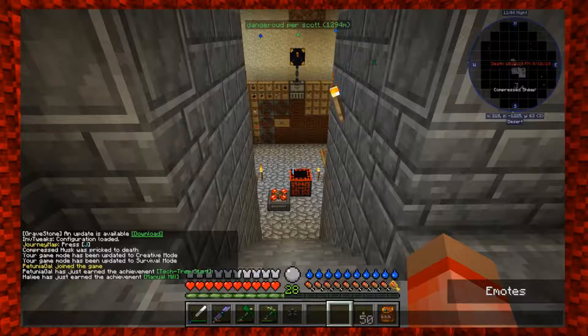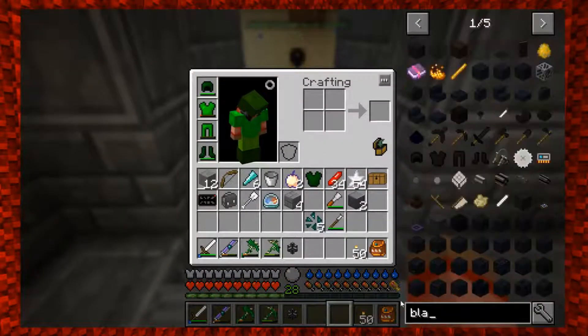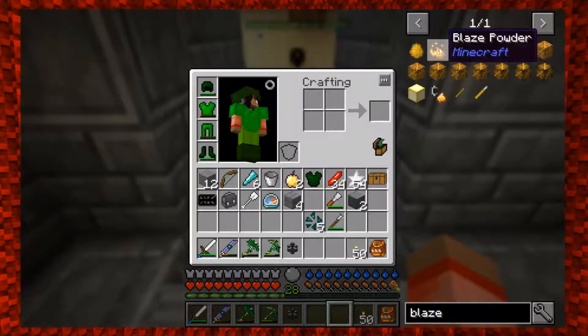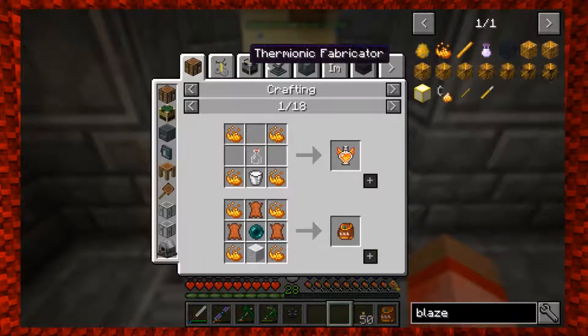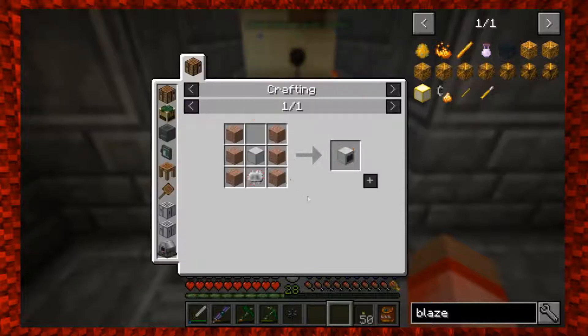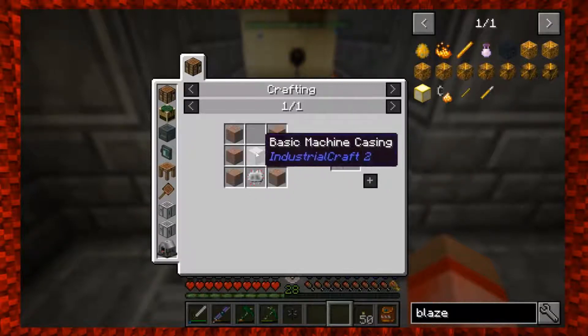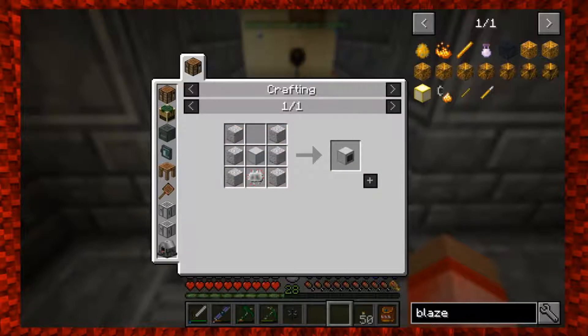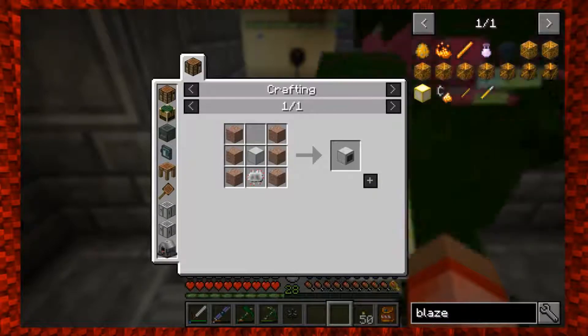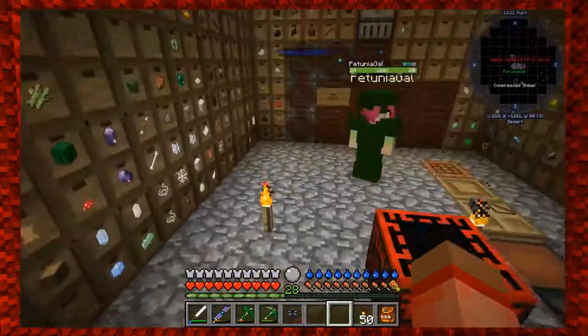We can make the regulator for the farm which is working now with the heating elements, so that's fine. The smeltery does double ore but it has to be an actual ore, and there aren't any in this pack. We're getting materials fine though. Another comment - we had fun trying to get blaze rods, but apparently we could have made a compressor to get blaze rods from blaze powder.